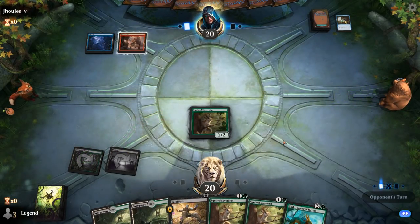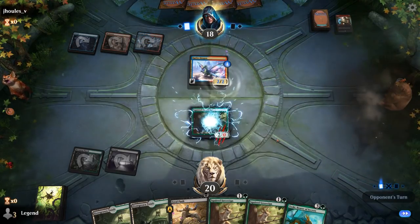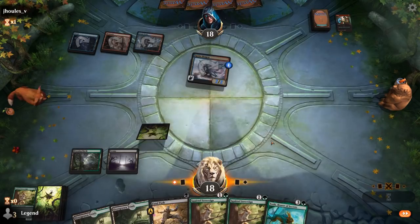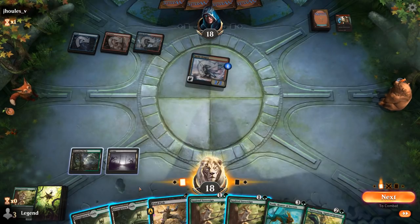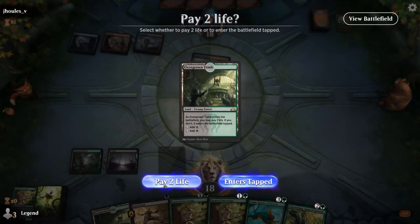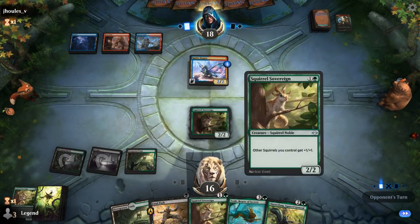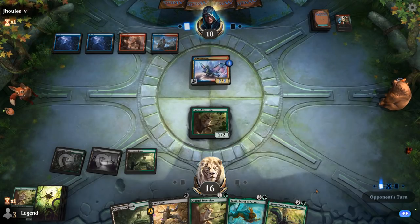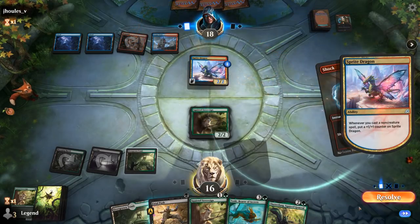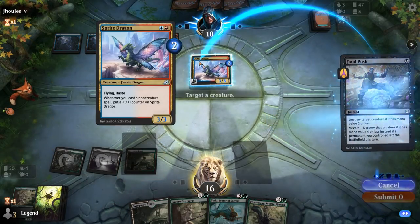Short of course — draw to discard, maybe an Arclight Phoenix deck. Next turn we can push plus play another Sovereign. Turn 4 might play Toski, or we could keep developing our board first. Sprite Dragon — excellent target for Fatal Push, as our opponent is gonna shock our Squirrel Sovereign. Chatterfang is tempting, although we don't have any tokens to really double with Chatterfang right away, so dealing with this Sprite Dragon is going to be more important.